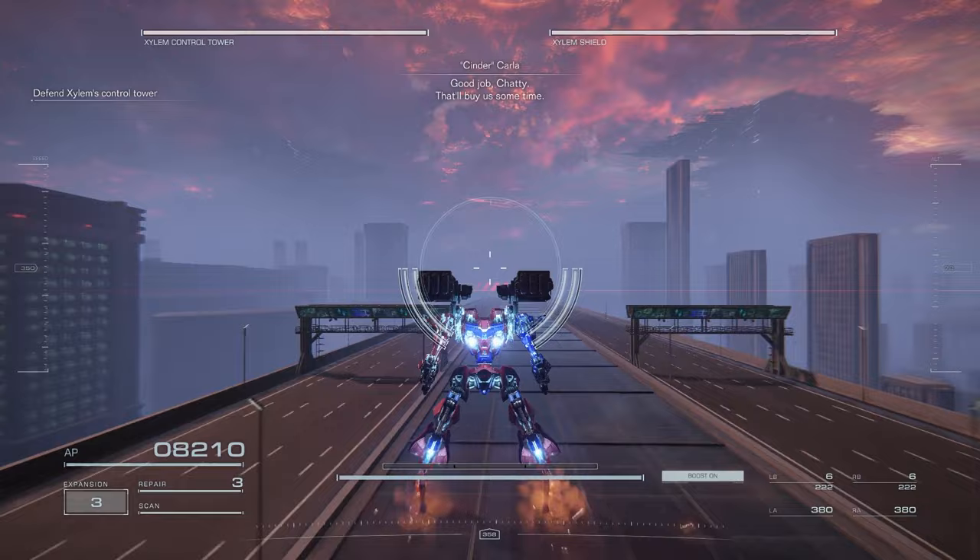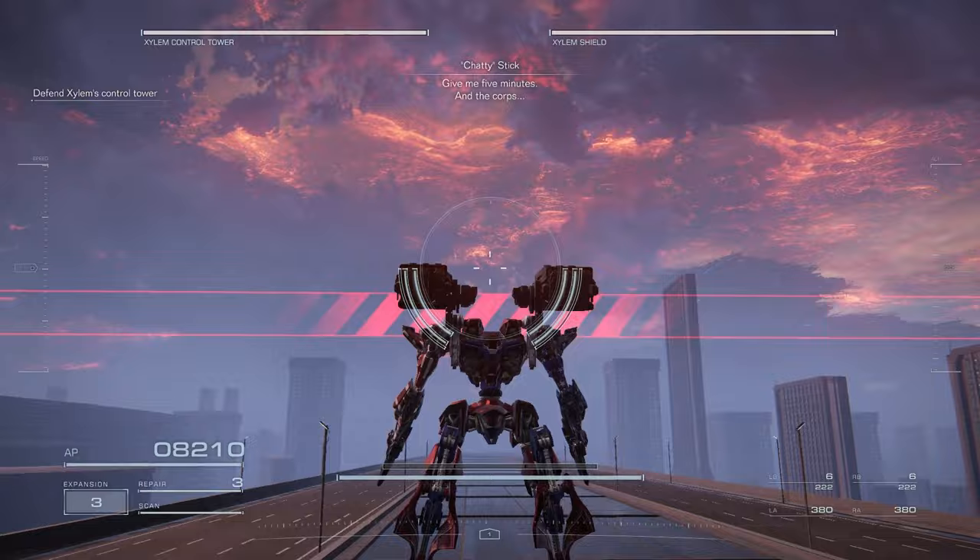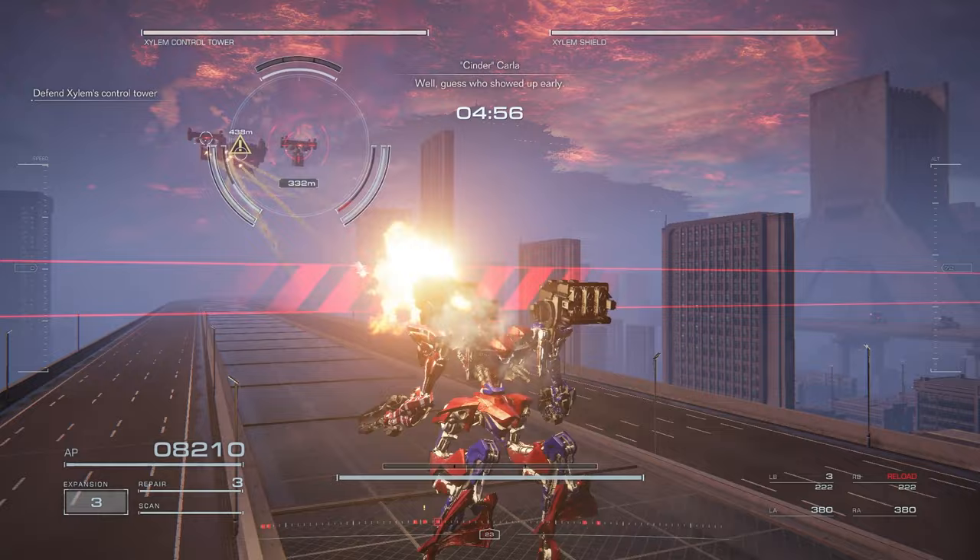After you get to your first meetup point, you have to head down the center — this is where the first things are going to come. The main tip I can give you is to use the radar, that little thing in the bottom where you see the little pointy arrow. You'll see a bunch of red dots appear on it; it's going to tell you where enemies are coming from.